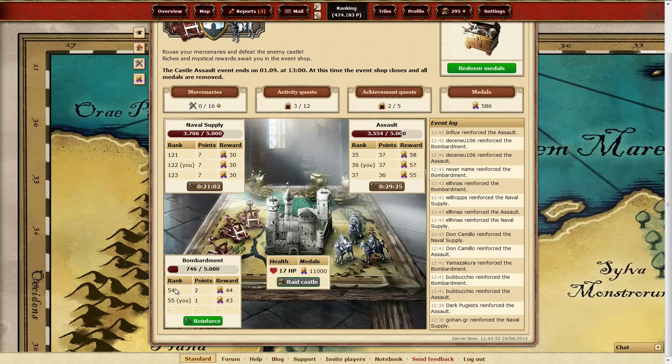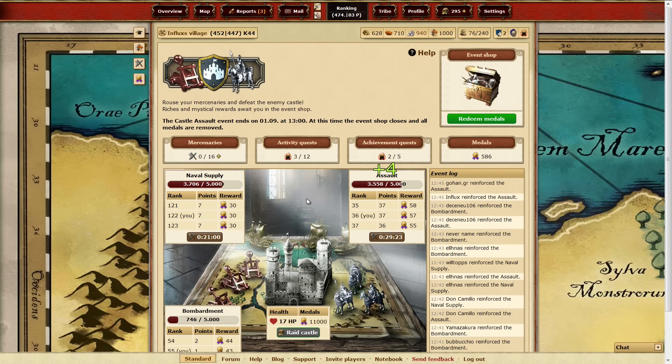As we did in the past, we will have quests related to the event. The quests will ask you to achieve a certain ranking or to use a certain amount of mercenaries. Your mercenaries will refresh after some time. There will also be a cooldown when you use them on some categories.